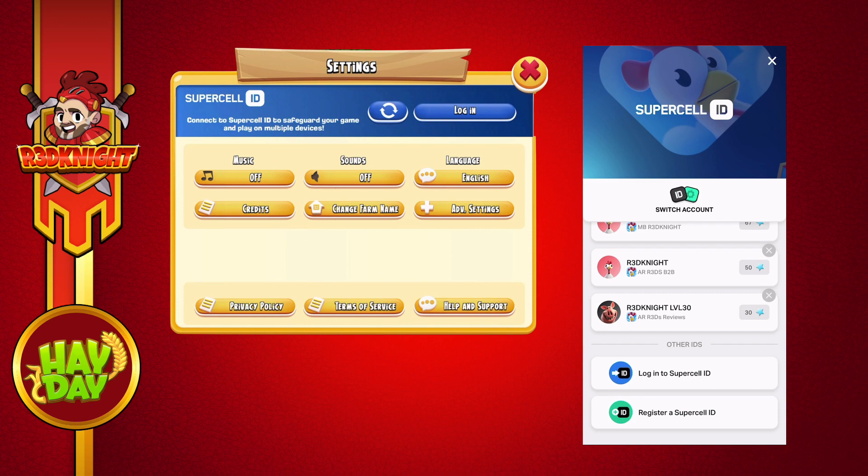Now if I click on the login button, a blue box will come up, and then it will come up with my existing accounts so I can switch from this new farm to one of my normal accounts.